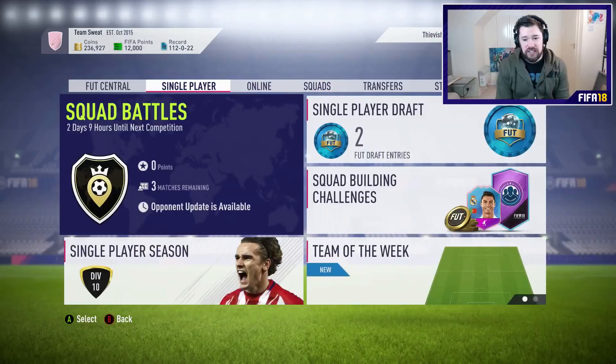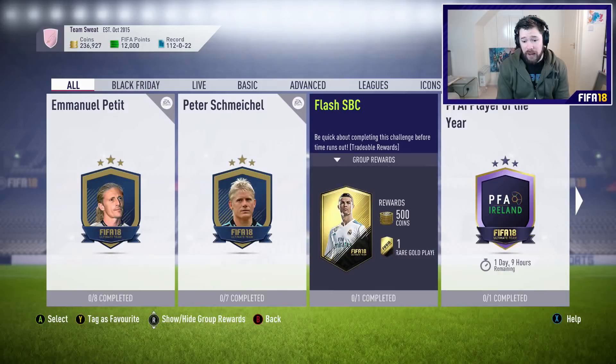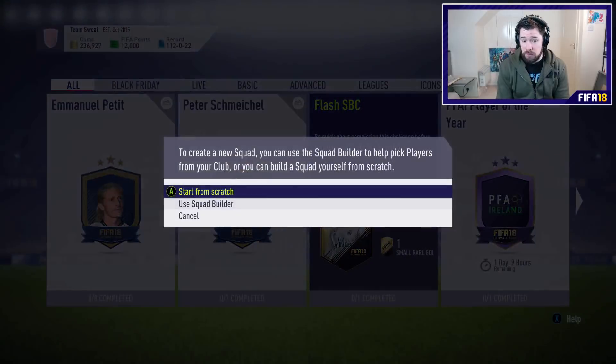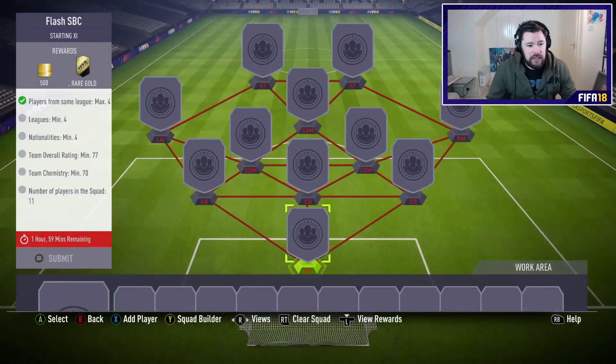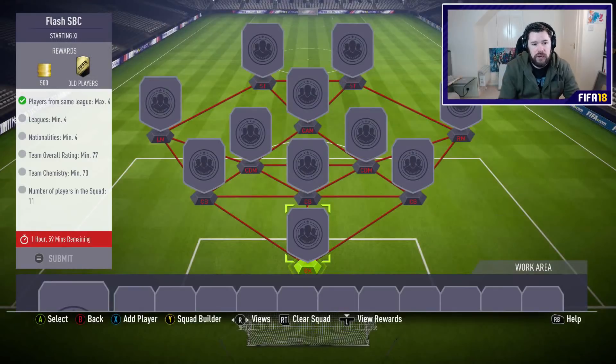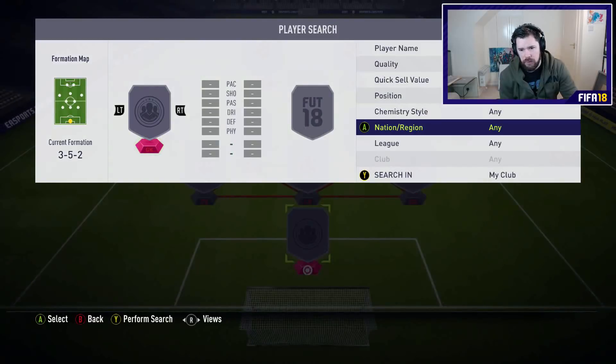It is 2:30, so let's have a look at what the SBC is and how long it's there for. Flash SBC for two hours. Is that a rare gold players pack? Oh, a small rare gold players pack. Interesting. Four leagues, four nations, 77 rated, 70 chemistry. Four leagues, four nations — 77 rated. So that's fine, we're okay with that.